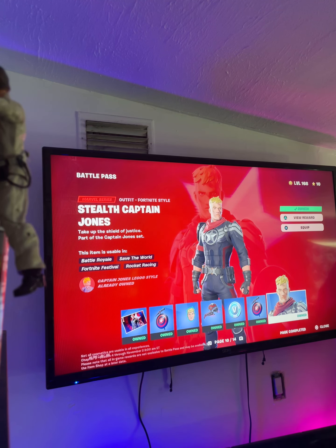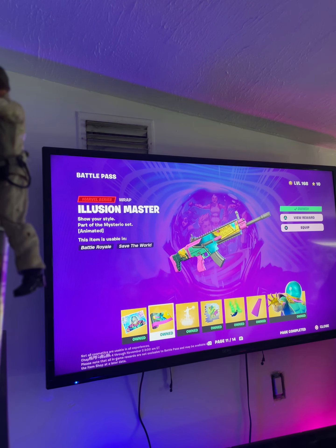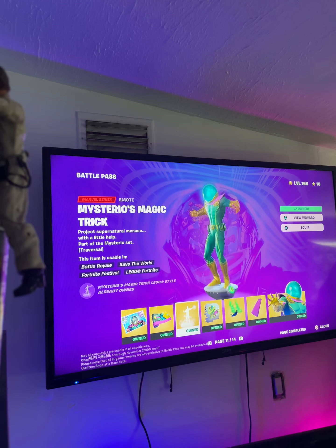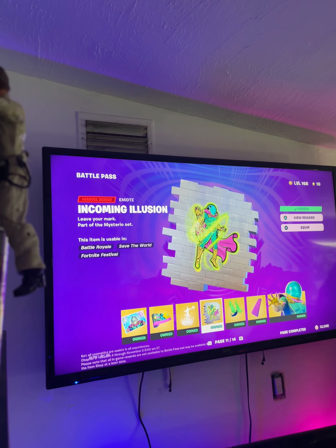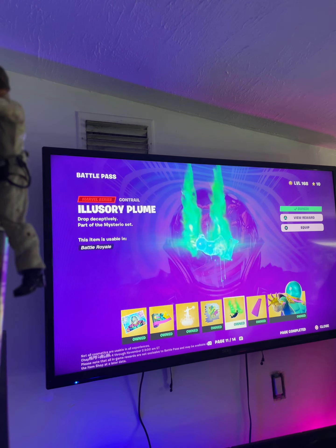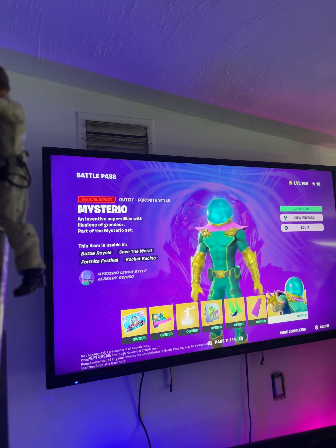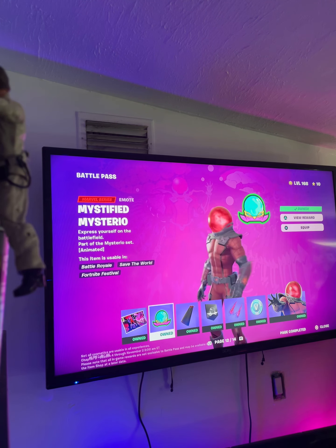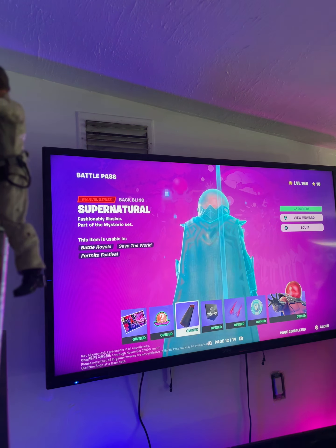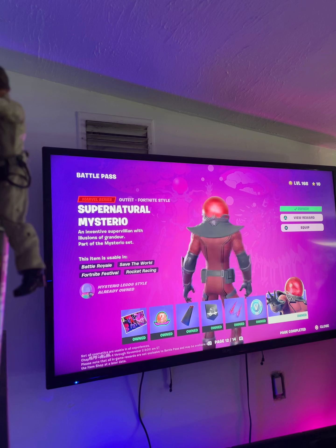Then we have outfit style — Stealth Captain Jones. Mysterio, Illusion Master Mysterio's magic trick, which is so crazy. We have Mysterio, and then Incoming Illusion, and then Contrail Illusional Plume, his cloak, then Mysterio himself, then you have Supernatural Mysterio, Mysterified Mysterio, Supernatural cape, banner icon, his pickaxes, 100 V-Bucks, and then Supernatural Mysterio edit style.